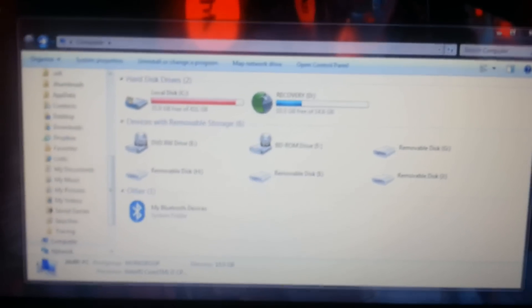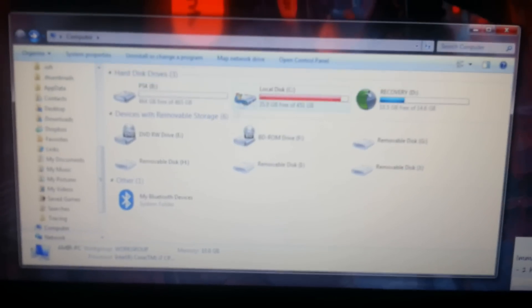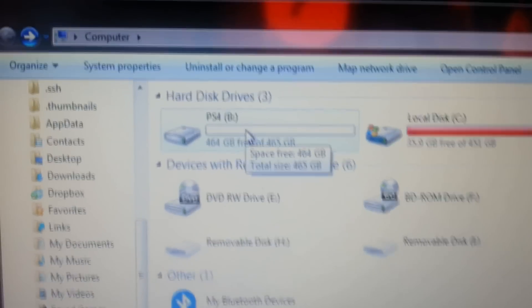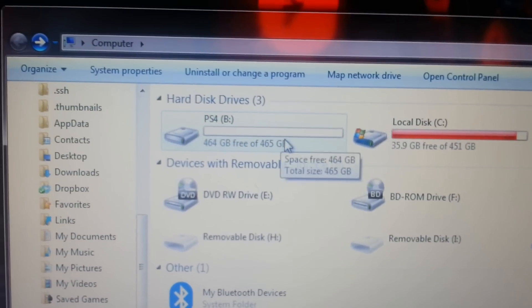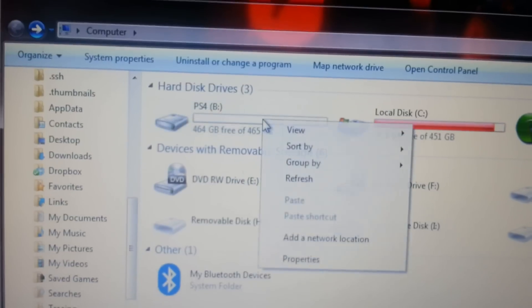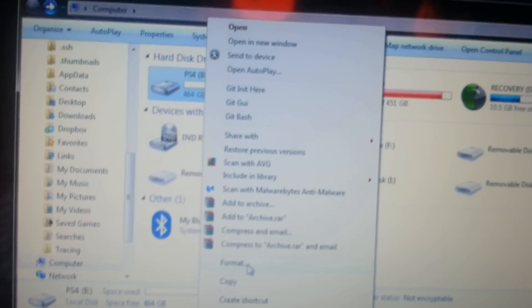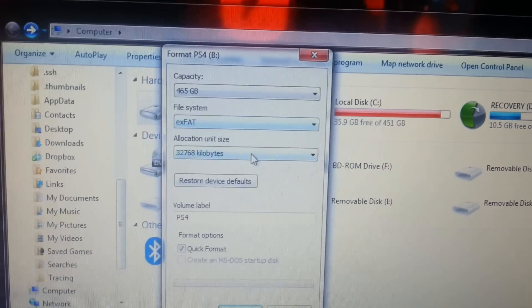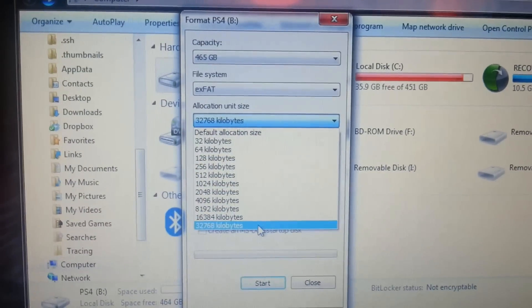On my PC, I'll show you what it's like. It's a 7200RPM drive, and what I did is I named the volume PS4. So I named the volume PS4 — you can see it's 500GB, but a little bit is taken for other reasons. I formatted it with just the normal Windows formatter in exFAT format, and the allocation size must be pretty high.